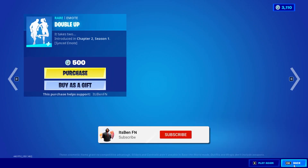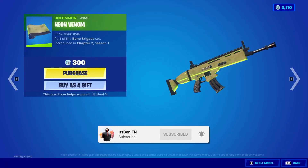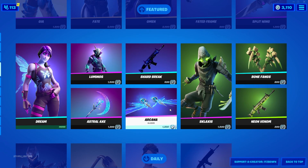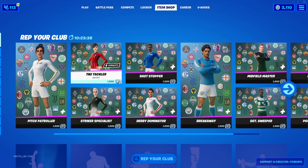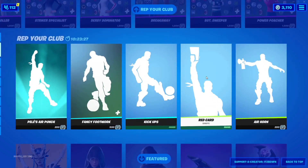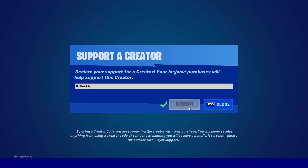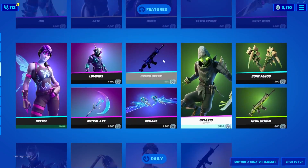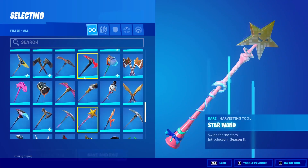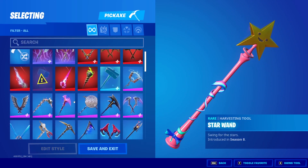I'm giving away a free code for the pickaxe and the Catwoman Zero skin included, and I'm going to be gifting it when it comes out in the item shop. You can get gifted by dropping a like, subscribing with the bell on, and commenting your Epic username. Alternatively, you can get the code from me by following those steps, sharing the video, and all that. Let me know in the comments if you want the Catwoman's Grappling Claw Pickaxe.